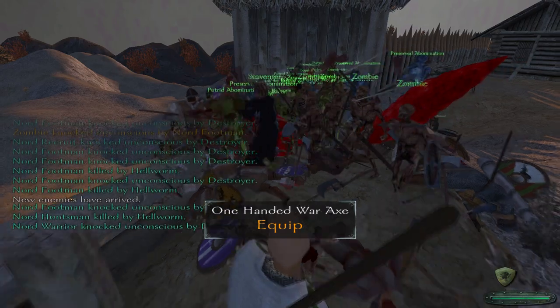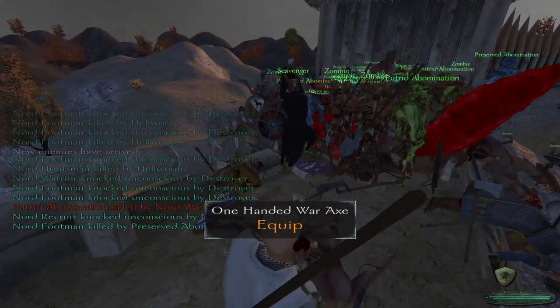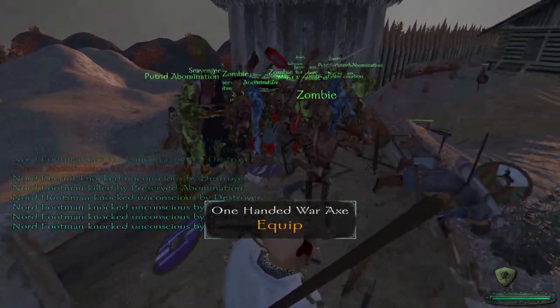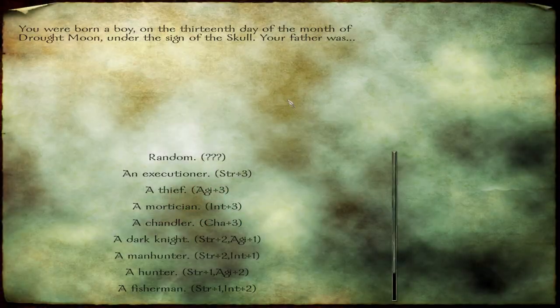The first thing you're going to notice when firing up the mod and making a new character is that the mod adds new origins or backgrounds. Best of all, it adds origins beneficial for a necromancer. When asked about my father's profession, I chose Mortician because it's good for necromancy.